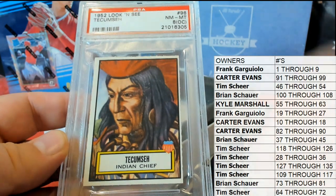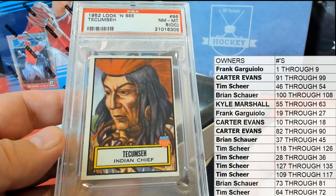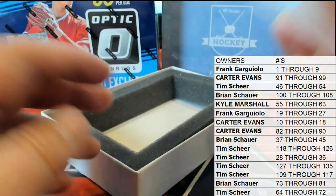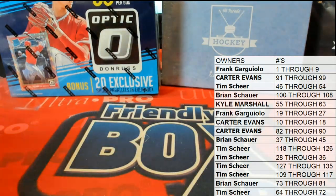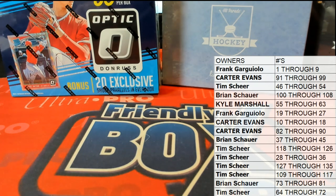Even though it's off-centered, I mean for a '52 card — that's probably like 30 or 40 years older than most of us. Anyways, very cool, very cool Carter E. Let's run it again guys — that is Look and See Hit Parade box 104, thanks for joining.